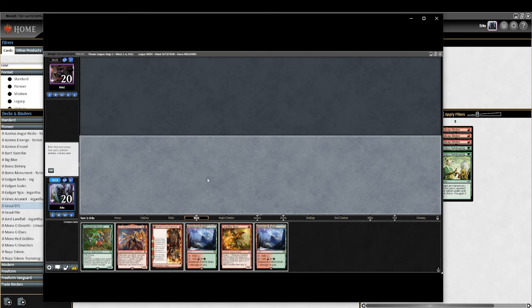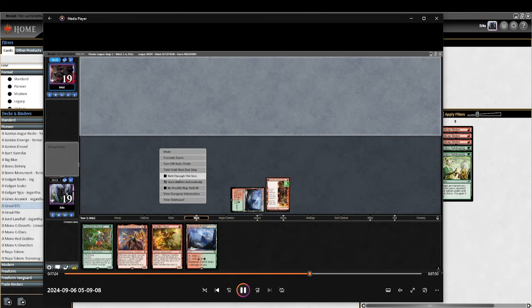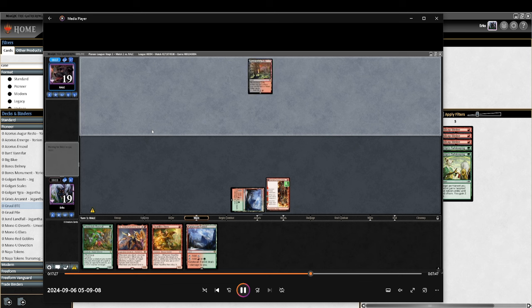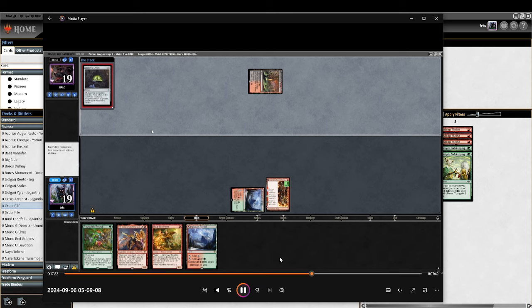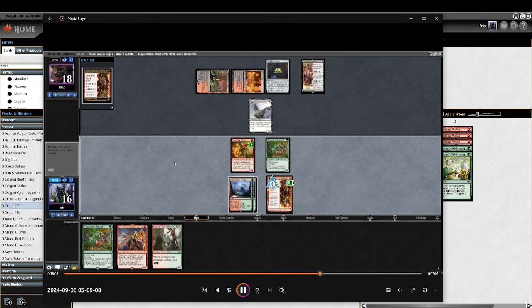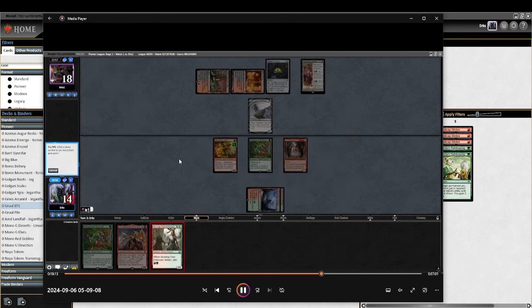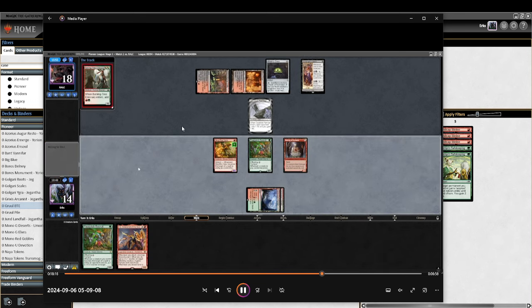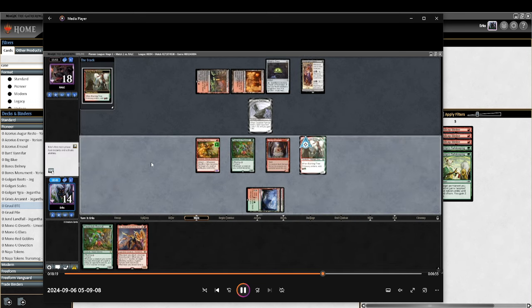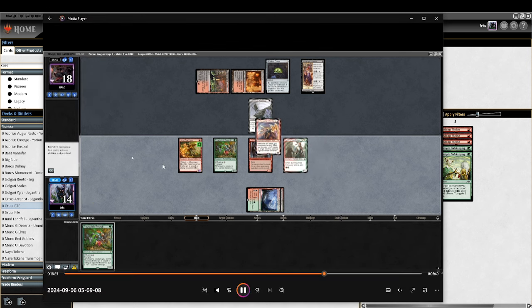We're on the play for game three. I have a solid hand — turn-one Kumano. I think about going Hero into Inti but I'm low on resources so I don't want to discard. I just play this, then play my two one-drops. They have cat, oven, and Case again. The cat-oven combination doesn't really bother me, but Mayhem Devil just kills me into oblivion.